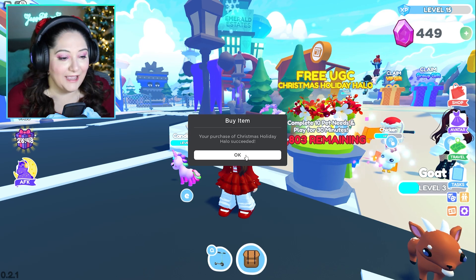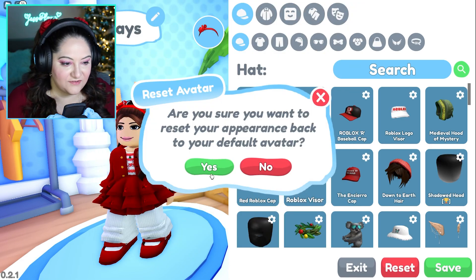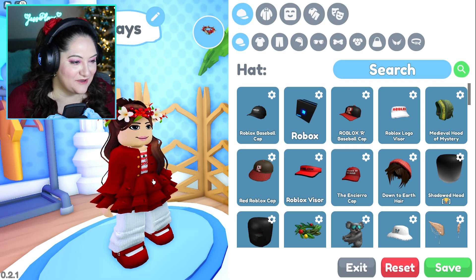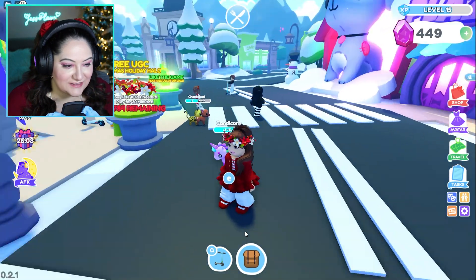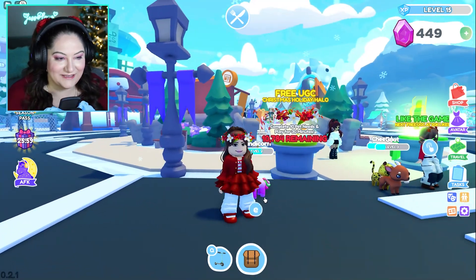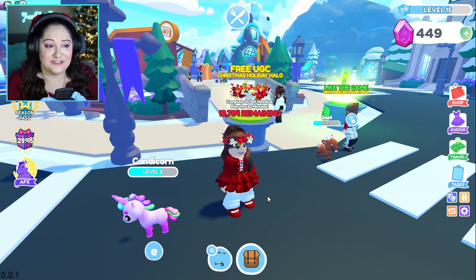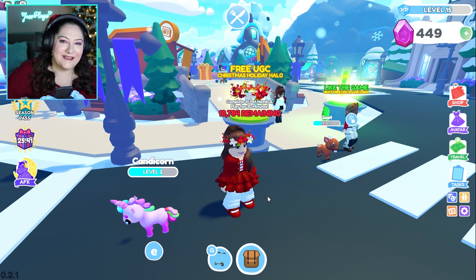Yes, I would! I got it! I've added it to my avatar — let's see if it shows up. There it is. Look at her, she's beautiful! There's holly berries and white flowers and red flowers — she is so pretty. We've got it! That number went down so quickly, that's so amazing. Let me know in the comments below if you managed to get the free UGC Christmas Holiday Halo and I'll see you next time. Bye!